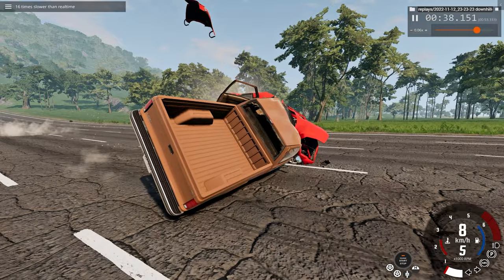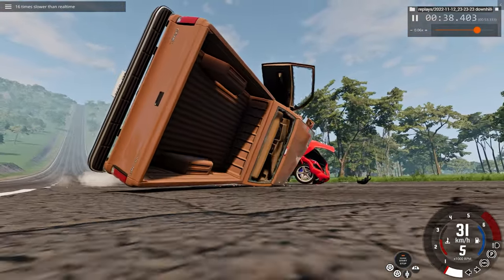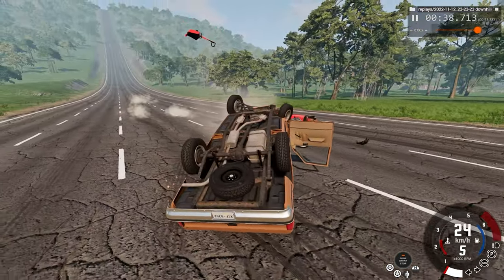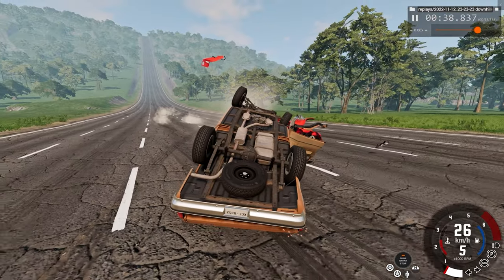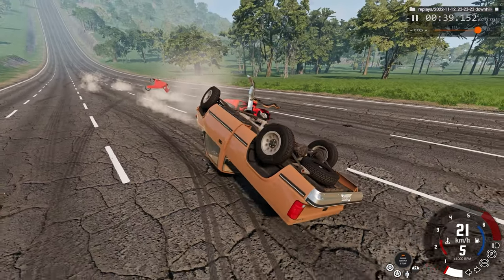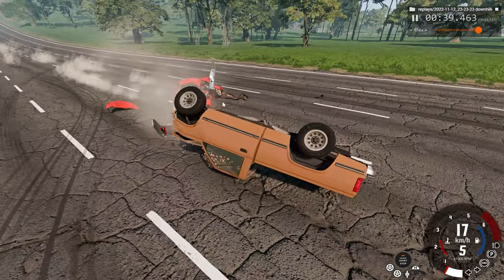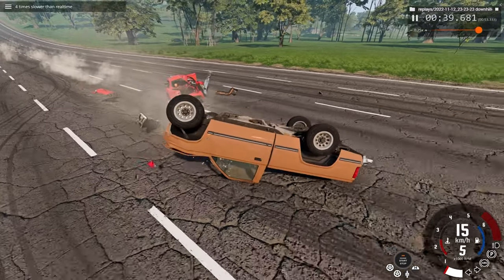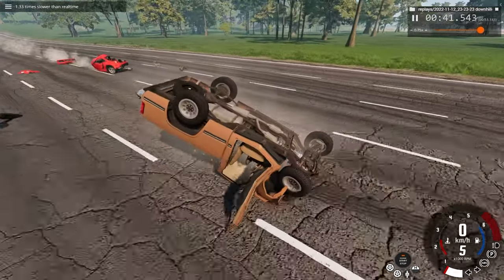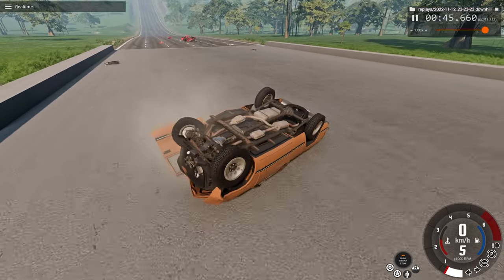And we actually flip over. You can see the trunk is still in the air — the trunk cover — and it finally lands after we move so far away from the impact site. You'll see why the top view is the most interesting now. It gives you a really good view of how far both cars move, and there's a bunch of debris along the way. And we stop.